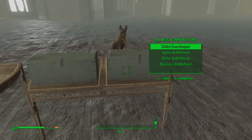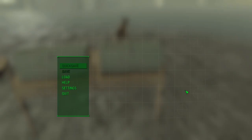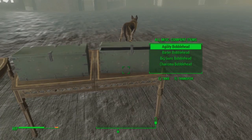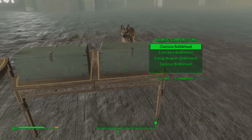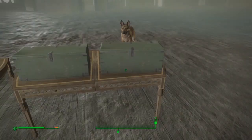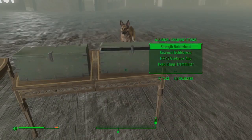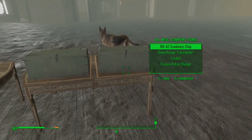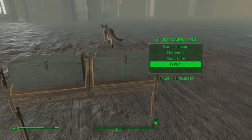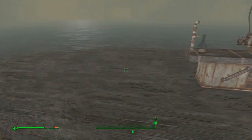Every item, including all of the bobbleheads, is now available in this box. So if you haven't already got it, that's the easiest way to get the achievement for getting all the bobbleheads. I'm sure I'll get them all legitimately eventually, but I had to pick them up when I saw them earlier.